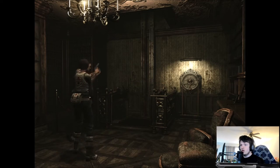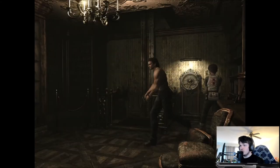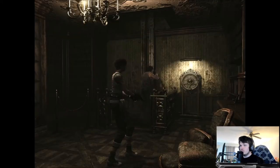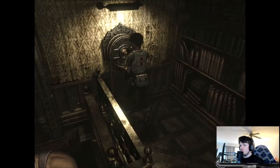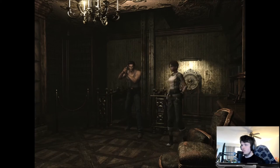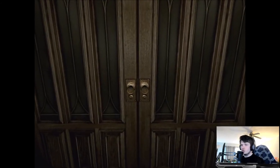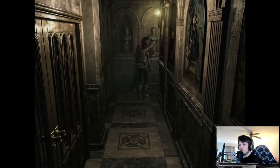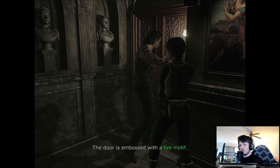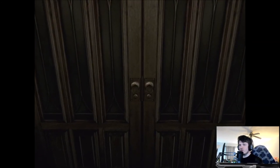I think this is an elevator. I don't think we need to take it right now — we have to get a lever first. We need a lever to use that elevator. There's a door there I didn't notice. There's a red door here — it's locked. The door is marked with a red tile. I think we need some kind of key for different doors.